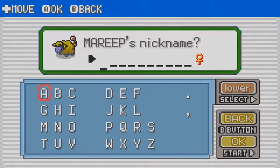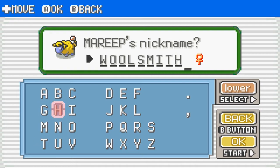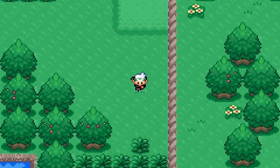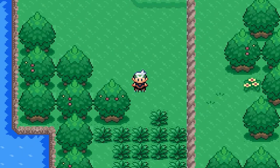We gotta nickname it. I'll name it Wool Smith — ha ha ha. How funny is that? Get it? Cause it's a wool type Pokemon. It's a Wool Smith. So we finally got a Pokemon that's a unique type, I guess I'll call it. Just getting Zigzagoons and Patrats sucks, so.